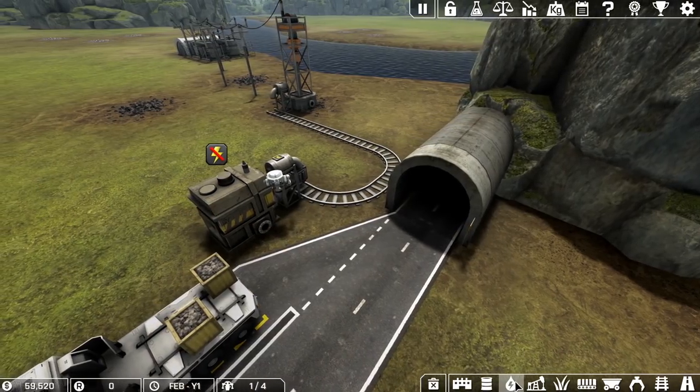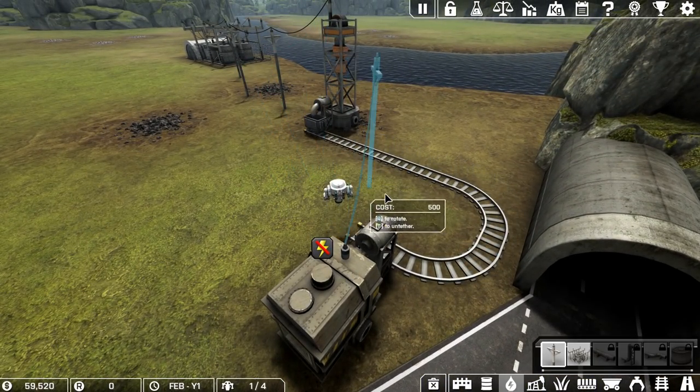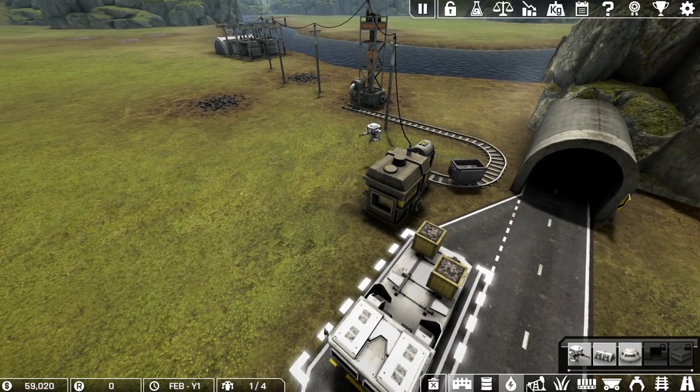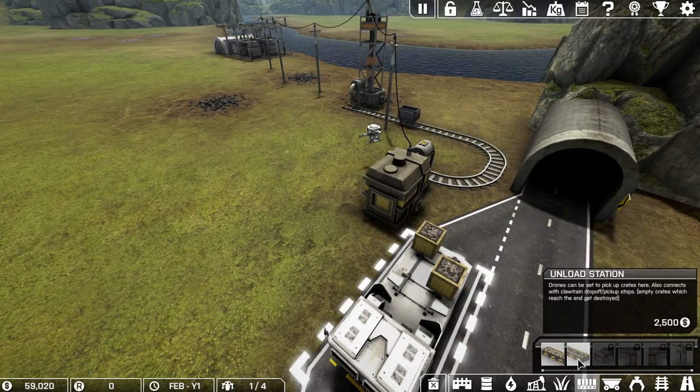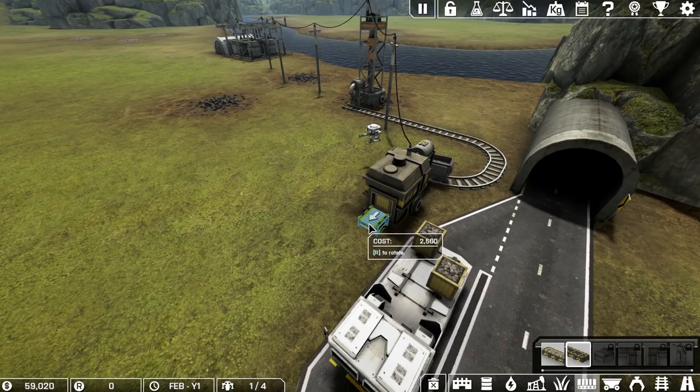So now that's going to put coal into there, this should suck up the coal. This thing doesn't have any power — we'll give it some power. That right there is going to connect the power. Now what we want to do is make unload stations. There are load stations and unload stations — just use the unload station.